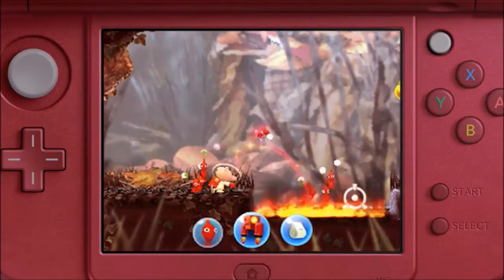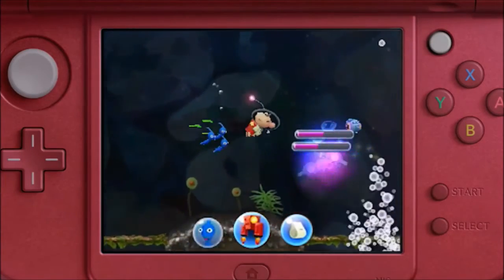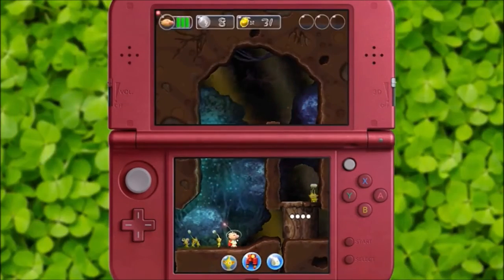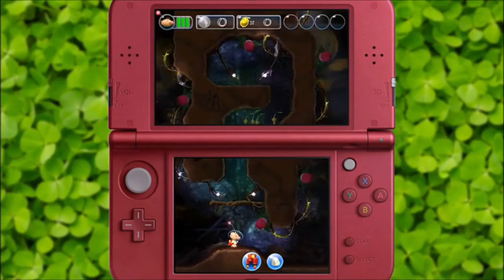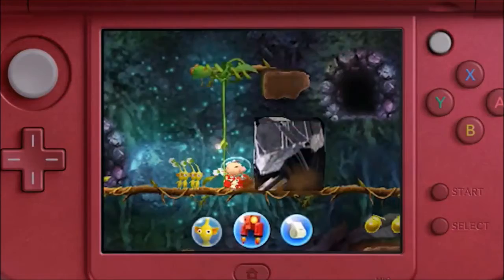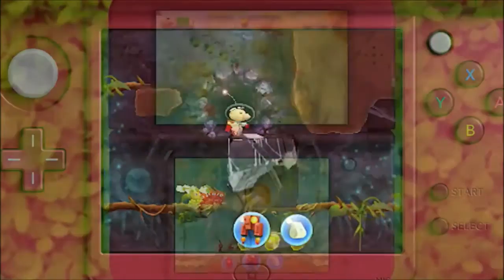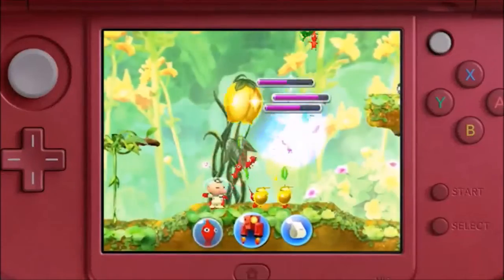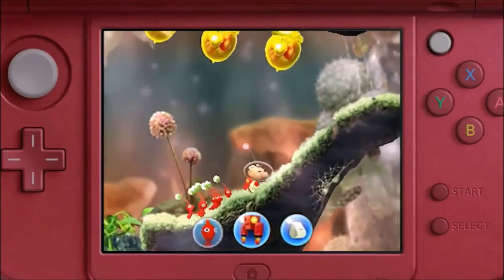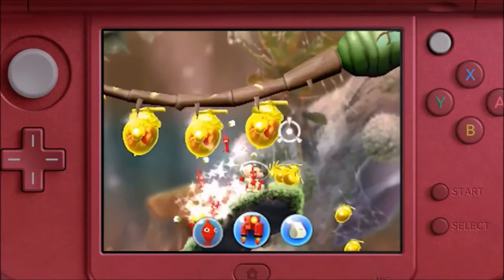As always, red Pikmin are fire resistant, blue Pikmin love water, and yellow Pikmin can be thrown to higher ground. It's just you, your colorful friends, and a perilous series of tasks you could only describe as an adventure. This Pikmin game is being designed with action in mind — it will make you think fast and utilize every Pikmin to overcome anything that stands in your way.